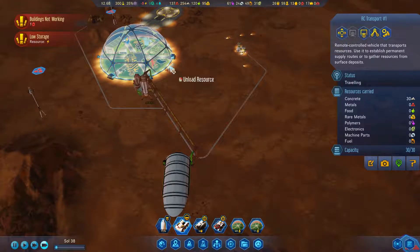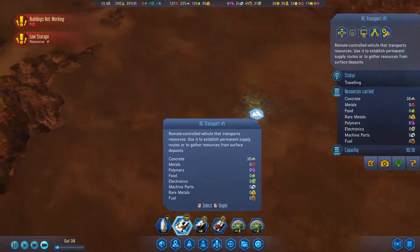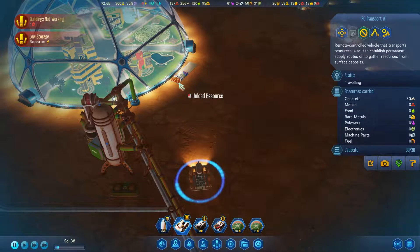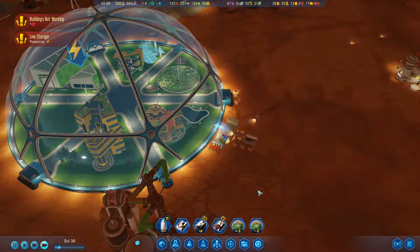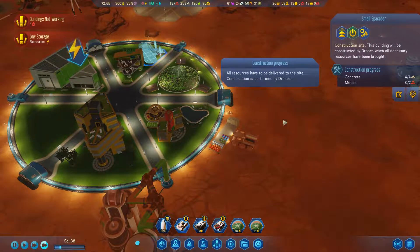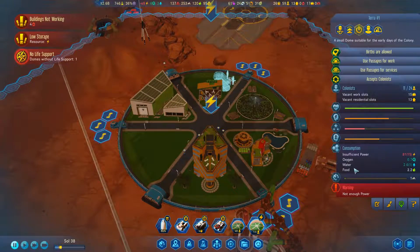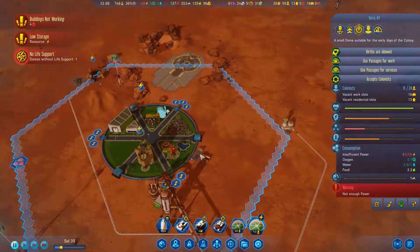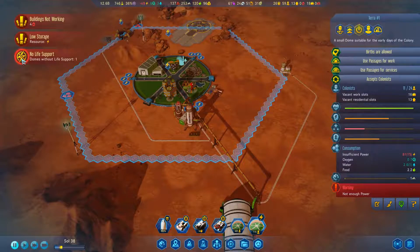Let's send you back over here and unload you. Resource carried — do you have the concrete on you? Unload resources. Boom. Hurry up and get some power in there so they actually have something to do. You need metals and concrete and that's it. Oh my gosh, all of a sudden we're going crazy here. Why is that? Insufficient power. Domes without power.